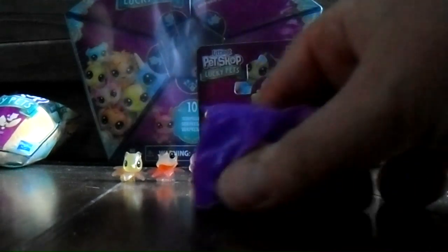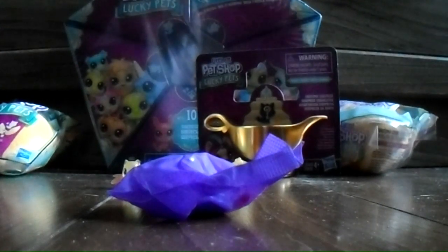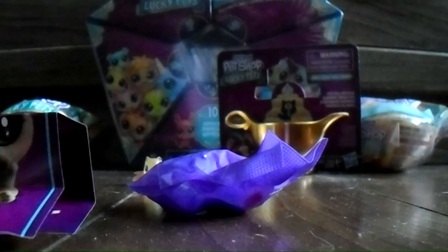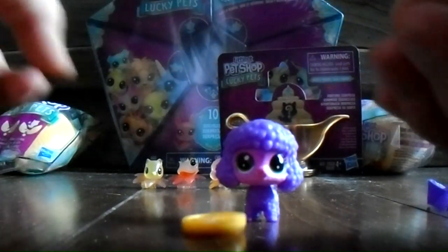It's not a tiny pet — it's a medium one. So these are all the ones we can have: a blue cat, a green cat, a poodle, a platypus, a fish, a dog, another poodle, a peacock, a crab, a purple or pink cat, another platypus, koala, mouse, fish cat. And we got the poodle — a purple and pink poodle. And this comes with what looks like a coin and a bow, so this is friendship.